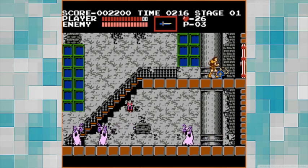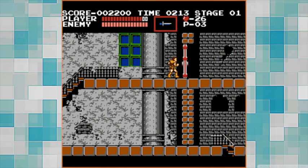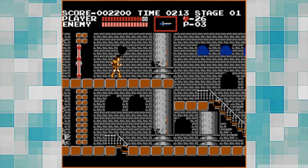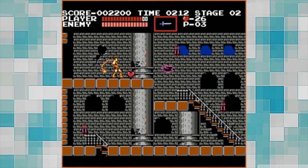Here we have a door and a cross. That killed everything, I think. I have no clue. Let's see here. Next room is made of gray bricks.